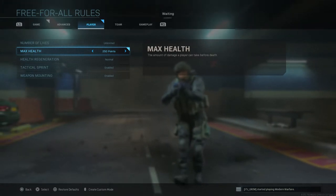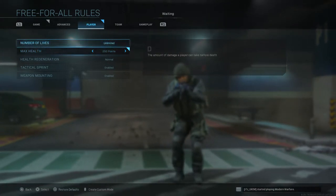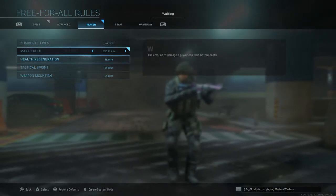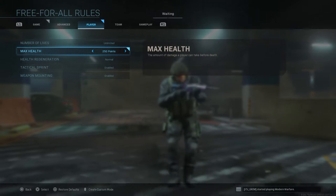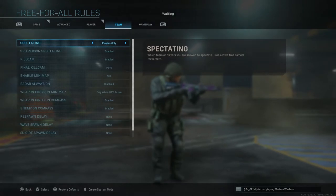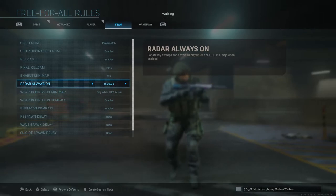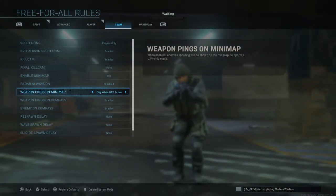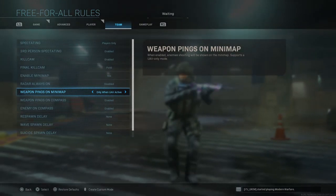For guys who aren't comfortable with their aim, I recommend doing this at least once before you get online — get in some practice and warm up. Use normal tactical sprint. Set the max health above normal — I recommend 250 to 300. For radar, don't put it always on because in-game it's not always on. That way you can work on your snap onto targets when you get surprised by someone shooting at you.